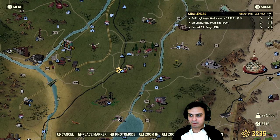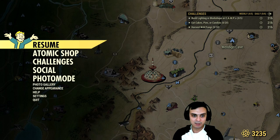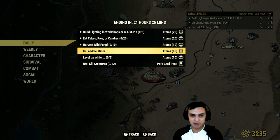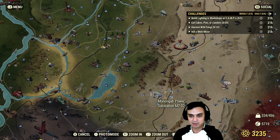For harvesting wild fungi, I recommend the Bendigo cave because there are a lot of them and they're all close to each other. For kill a mole miner, I do it next to White Springs — I always forget the name, but it's Blackwater Mine. I'm gonna go there and kill my guy.